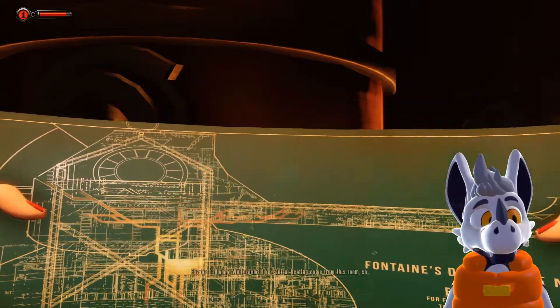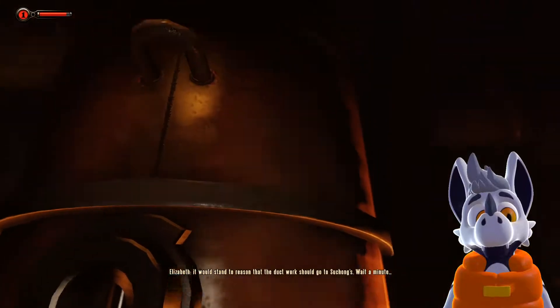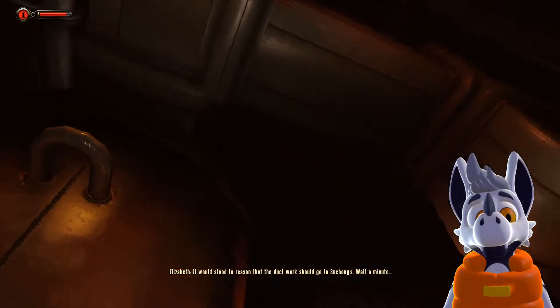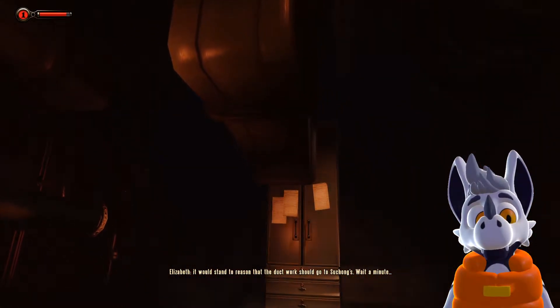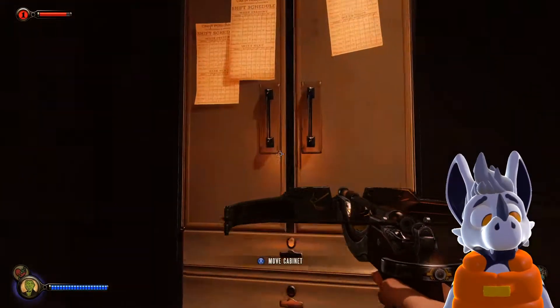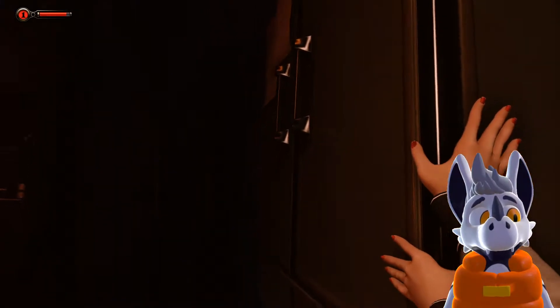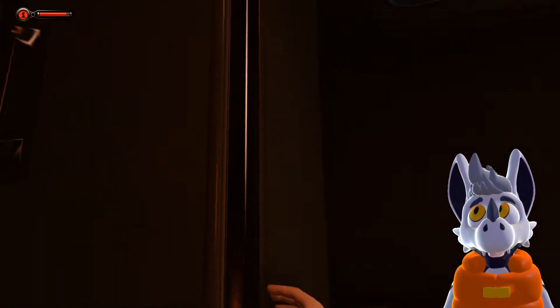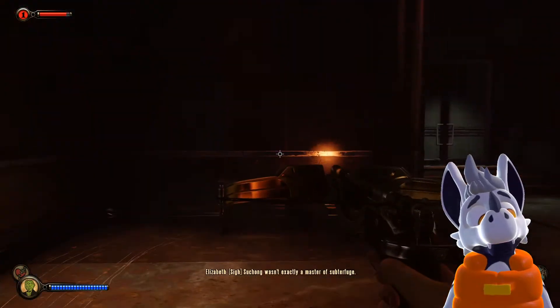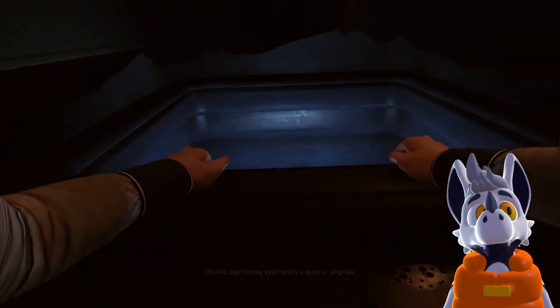I have no clue what I'm looking at. 'Seems like central heating came from this room, so it would stand to reason that the ductwork should go to Su Chong.' Wait a minute — oh! Secrets! I don't want to jump up there, I want to explore this room — oh my god.